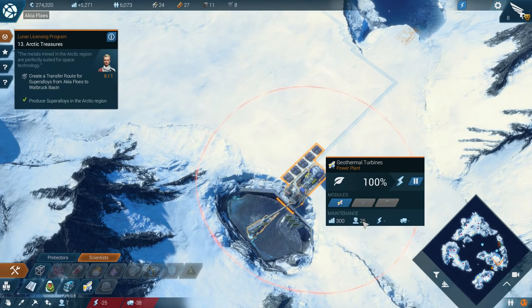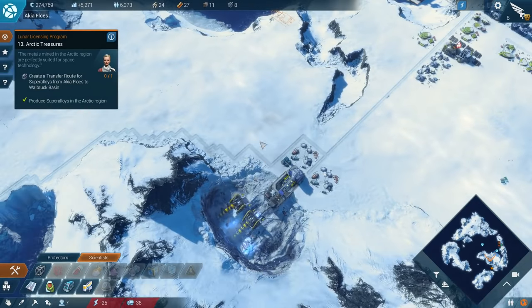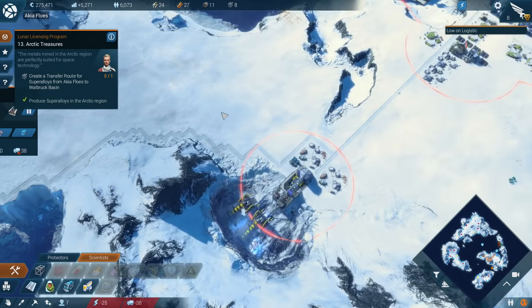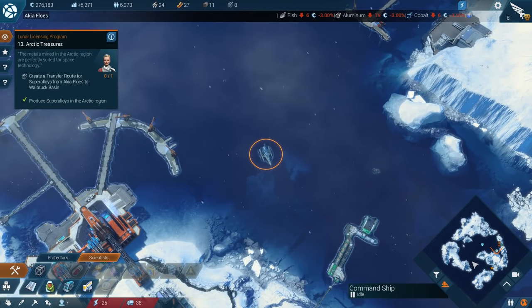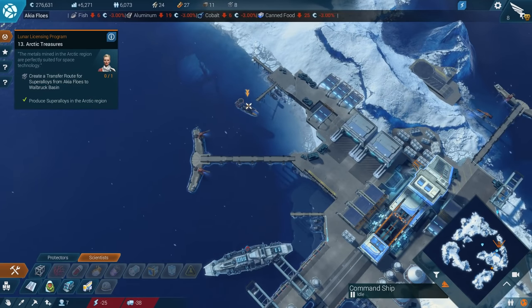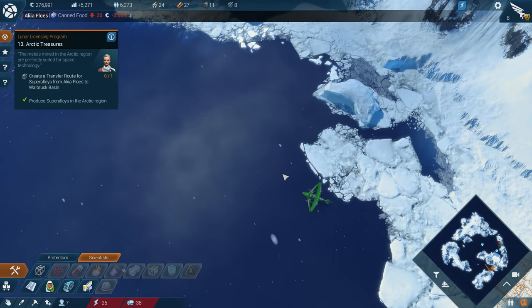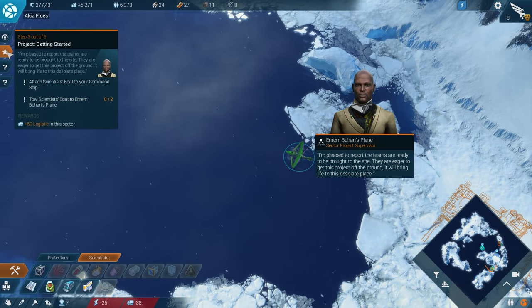I would rather have this thing since it doesn't have any logistic requirements, but it's far away and I can't move it. This is bad. Logistics network overburdened — I'm aware. Toe the scientist's boat. Please finish that assignment — the delay is jeopardizing other projects. Attach the scientist's boat to your command ship.